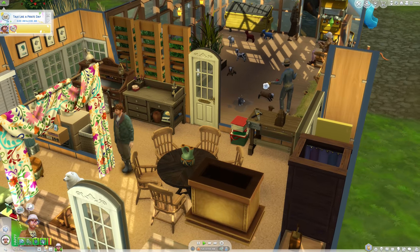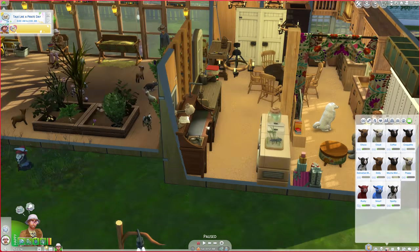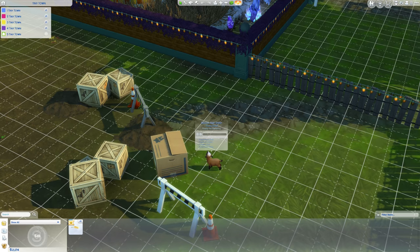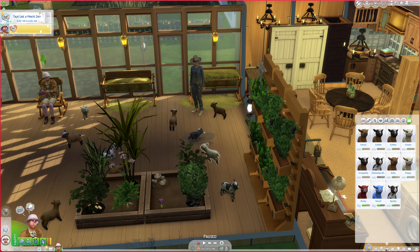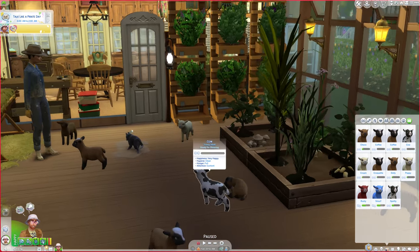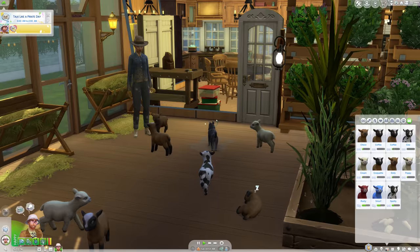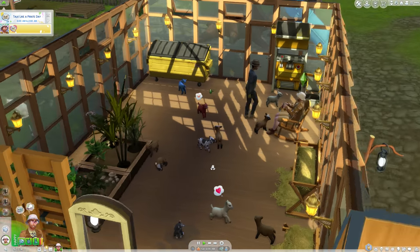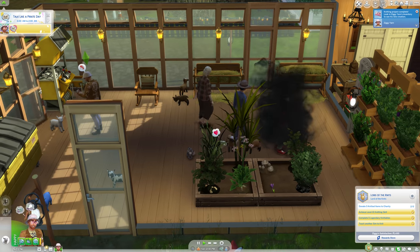We have Choco, Cloud, Coffee, Croquette, Poppy, Dolly, a Dalmatian, and a Mocha Mini Sheep — we have way too many sheep now. I'll name that one Coffee, that one Cream instead of Cloud, and this one Cow because the Dalmatian Mini Sheep look like cows. It's a good thing I have a ranch hand. That's all of the legendaries I needed!